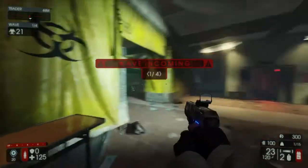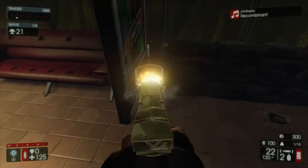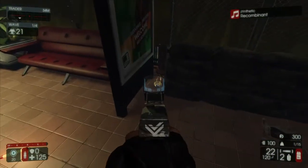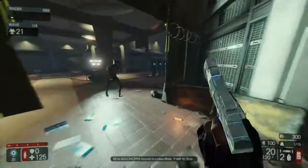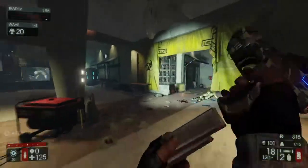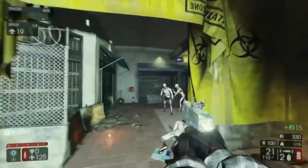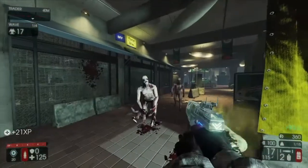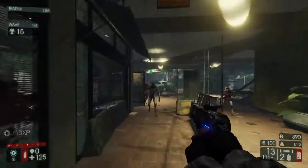Spot number one is gonna be located in the biohazard area, next to your very first sandbag on the left. On the very close right-hand side, next to that billboard, you're gonna find it right between that fence and that pile of sand. I apologize everybody, all these zeds everywhere — I gotta do a little in-house cleaning before I show where the rest of these necklaces are. Let's get our bling.